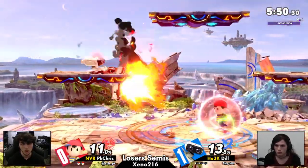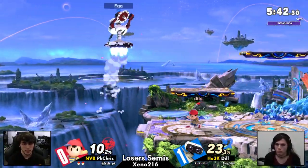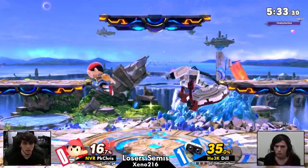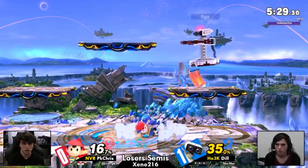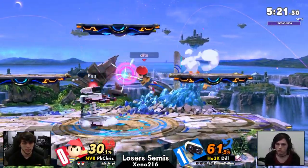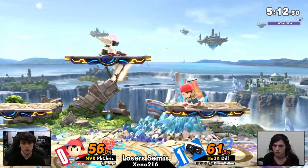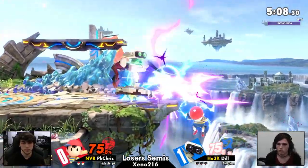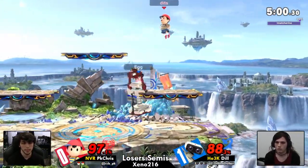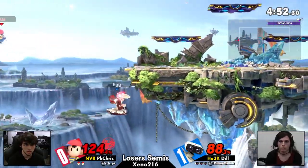Got to be able to do that ledge jump instant grab setup. PK Chris is doing a good job of showing restraint on his movements, but he needs more — you need so much restraint when you're fighting Dil's Rob. That didn't pop on the shield. Dil miffed the punish there. PK Chris is still not in the worst position just yet, though you're down a lot. A comeback is still in the realm of possibility. However, we're getting into that 50-60% range that Dil is so dangerous at. Now Rob is just plus on hit — Rob really isn't super plus until he hits around 20-30%.